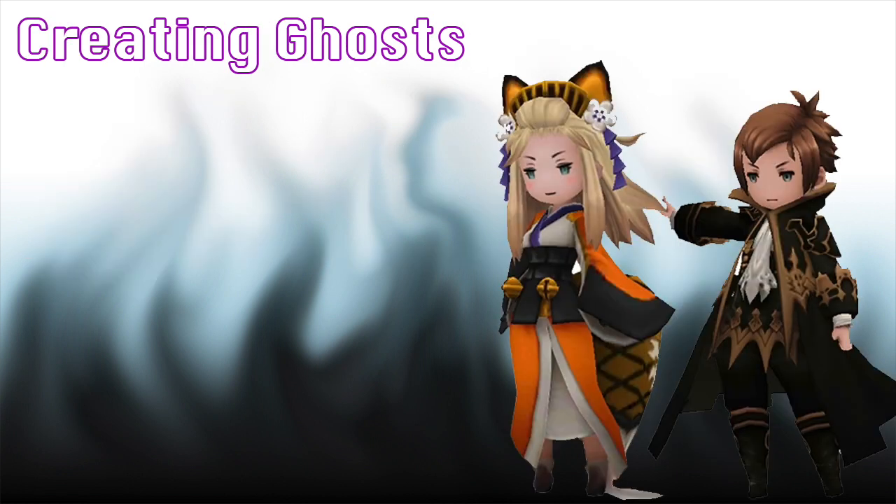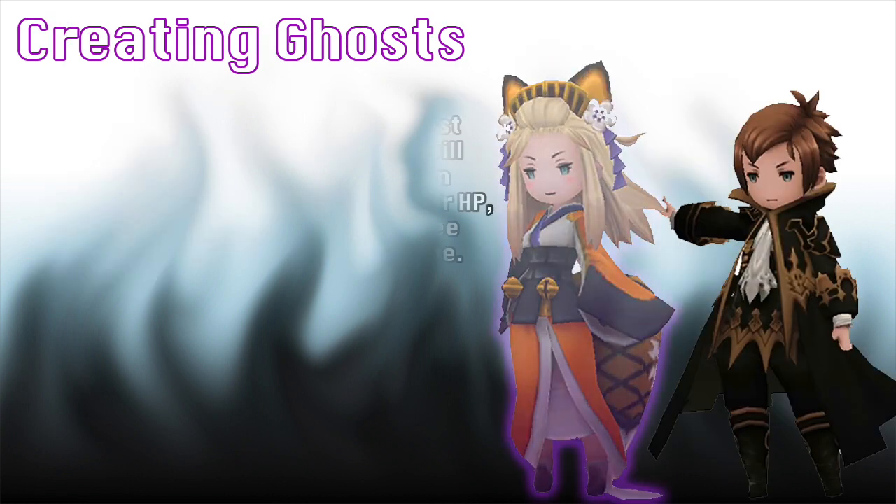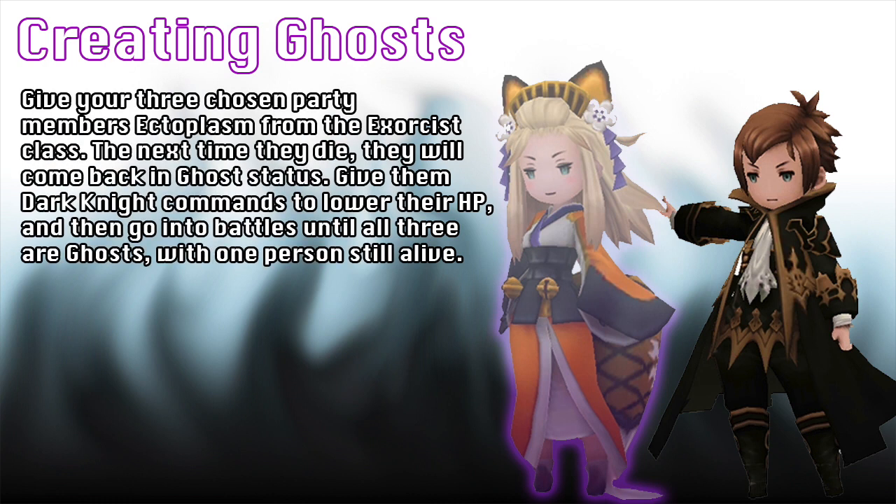Now onto the actual setup. First, you must get three of your party members put into Ghost mode. This can most easily be done by equipping the Exorcist ability Ectoplasm to these three and then allowing them to die in a battle and running away with one person left. You can speed this up by giving them Dark Knight commands and lowering their health until they get slapped.